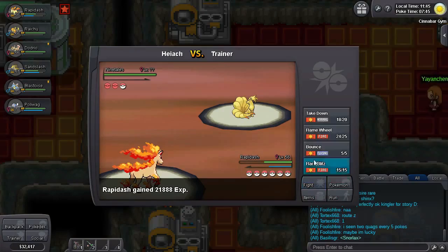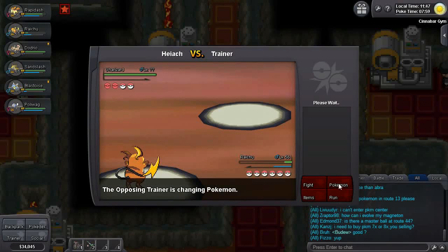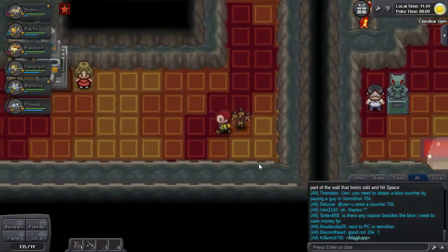After that is trainer number three. He'll have a Ponyta followed by a Rapidash. And then much to my surprise, he brings out a Charizard. His final Pokemon is a Charmeleon — I can't help but feel he uses them in the wrong order. Oh well.